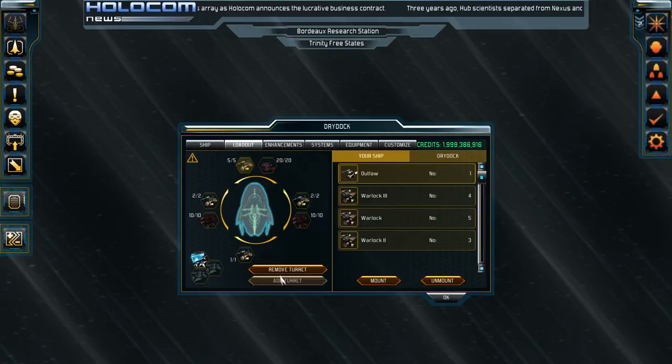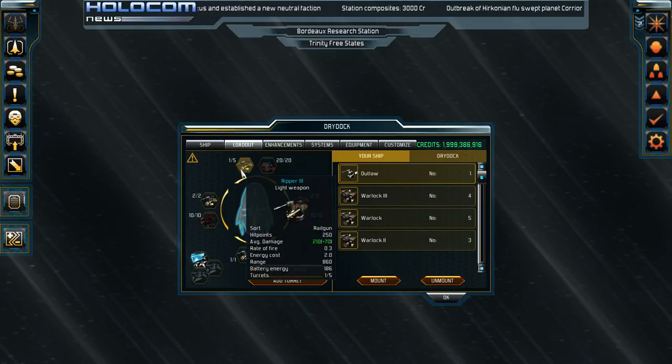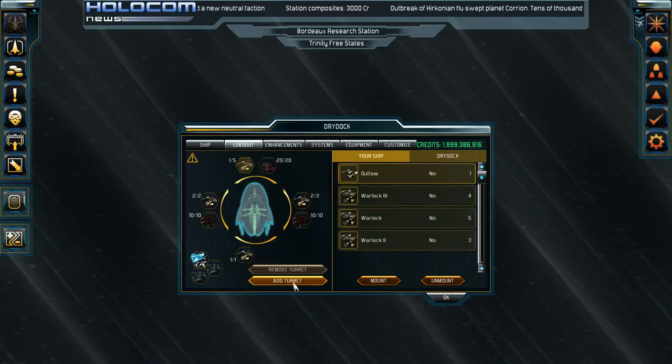One thing you'll notice here are the remove turret and add turret buttons — these are fairly important. You can easily reduce the number of turrets equipped in a slot down to one. Adding turrets costs money, and the higher the rank of a ship, the more it will cost to add a turret.